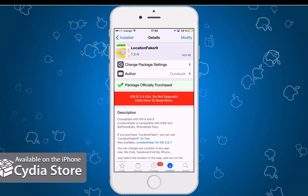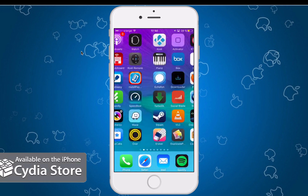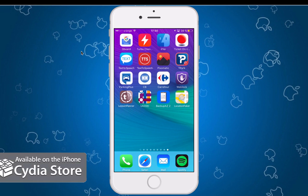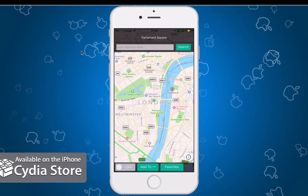I think this tweak is worth it. Let's dive into the location tweak. All you have to do is start the app. Once it's started you have a couple of toggles right here, and you can also search for a location. For example, I searched for London. You can add it to your favorites and toggle these switches on and off to fake your location. You can even go into your GPS and other apps that show your location — they will show the fake location. So this is very cool.